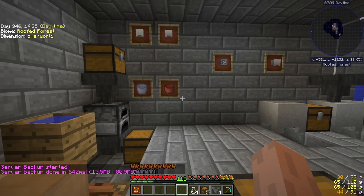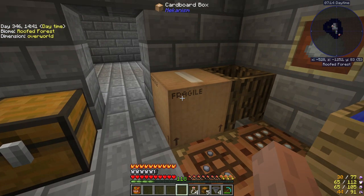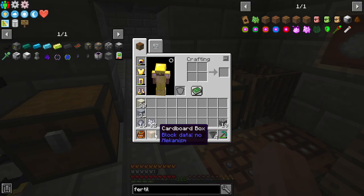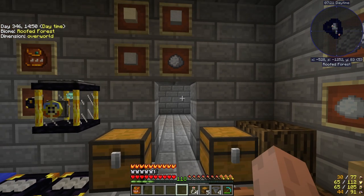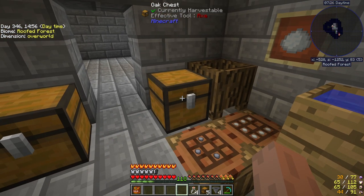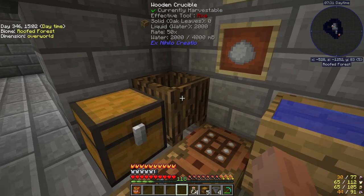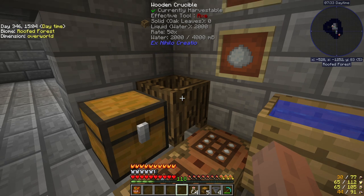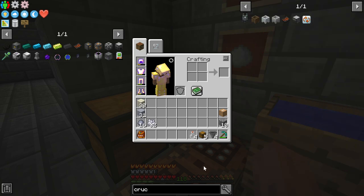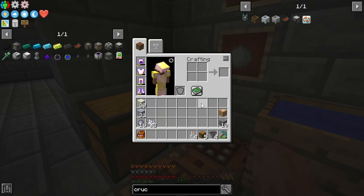We're going to walk right in here and start off with the cardboard we showed you in the last episode. Shift-right-click to pop that off and put it up here. The first thing we're going to be shooting for is water. You're going to have a wooden crucible — you can look up the recipe on that, it's easy to do. Wood sticks, you've got all that.